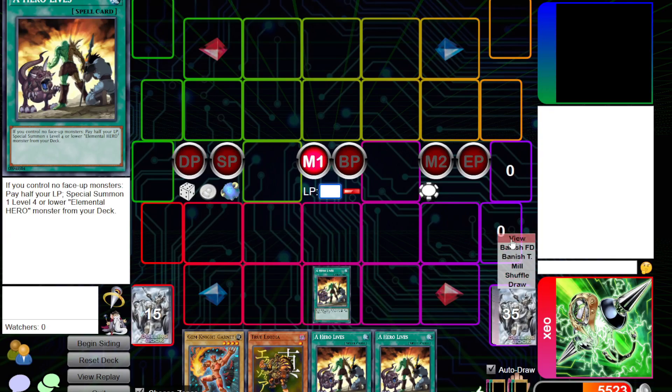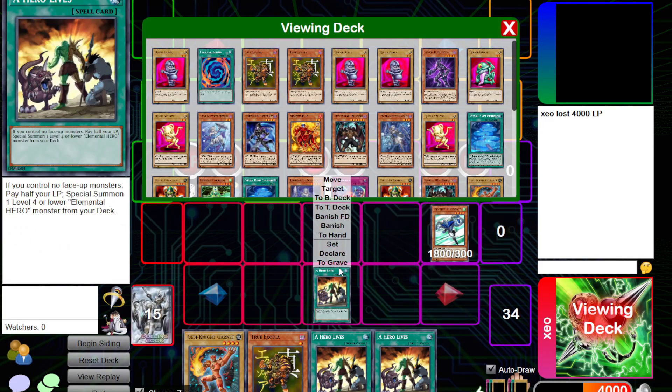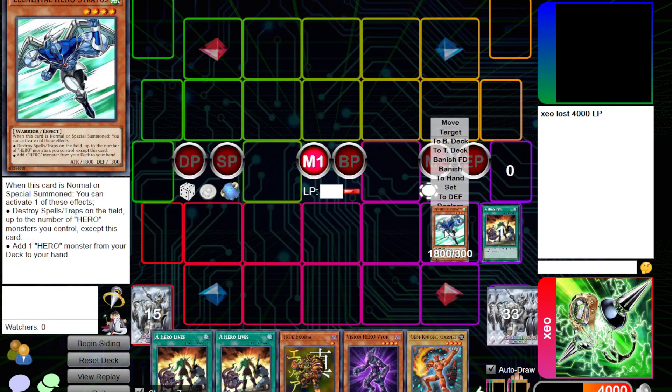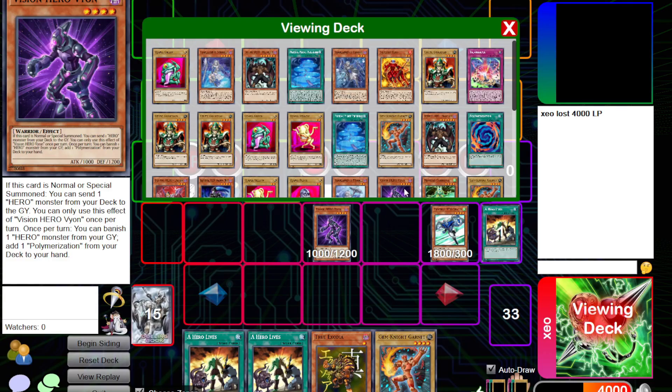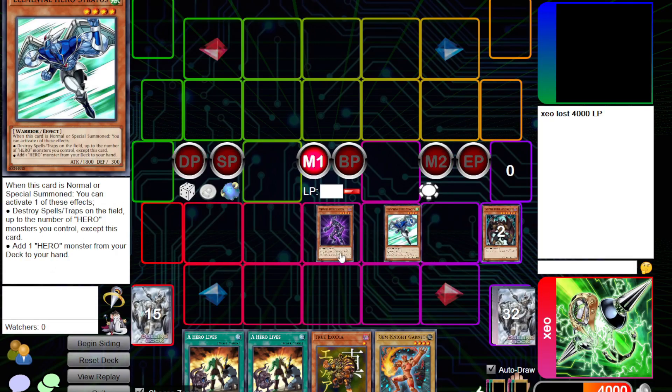So let's begin. Half a life — summoning out Stratos. Use the effect of Stratos to add a hero. We're gonna add Vion. Vion enters, nothing else. Normal summon Vion.